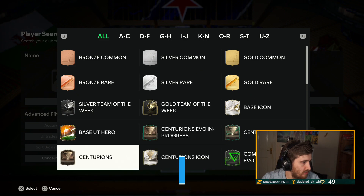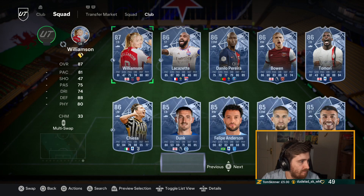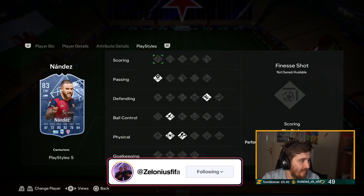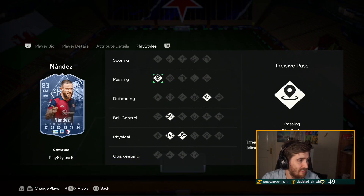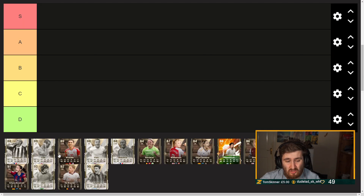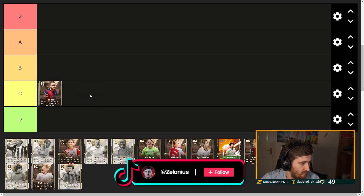We'll start off with the actual Centurions. So Nandez - he is new today, three star two star, center mid. Play styles are pretty good: Rapid, Traveller, Relentless, Decisive Pass. He's quick but can't shoot, passing's pretty poor, fairly average defending. I'm putting him C tier - no weak foot, a lot of weaknesses. He's got some good stuff but the weaknesses are really bad, so not a particularly great card.